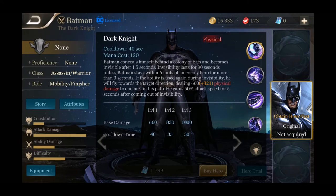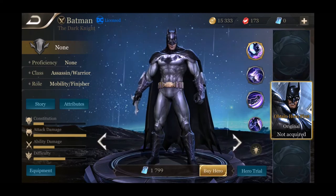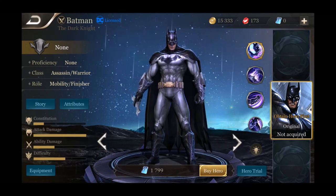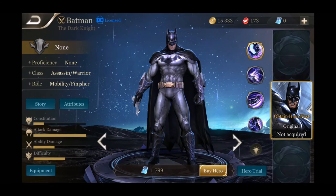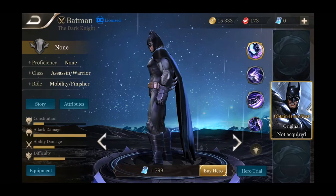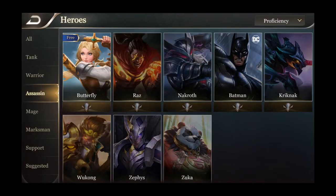Batman's ultimate is Dark Knight — Batman conceals himself behind a colony of bats and becomes invisible for one and a half seconds. Invisibility lasts for 30 seconds unless Batman stays within six units of an enemy hero for more than three seconds. If the ability is used again during invisibility, he will fly towards the target direction dealing a bunch of damage to enemies in his path, gaining 50% attack speed for five seconds after coming out of invisibility. Batman's game is really predicated on movement speed, mobility, and insane damage with attack speed bonuses.